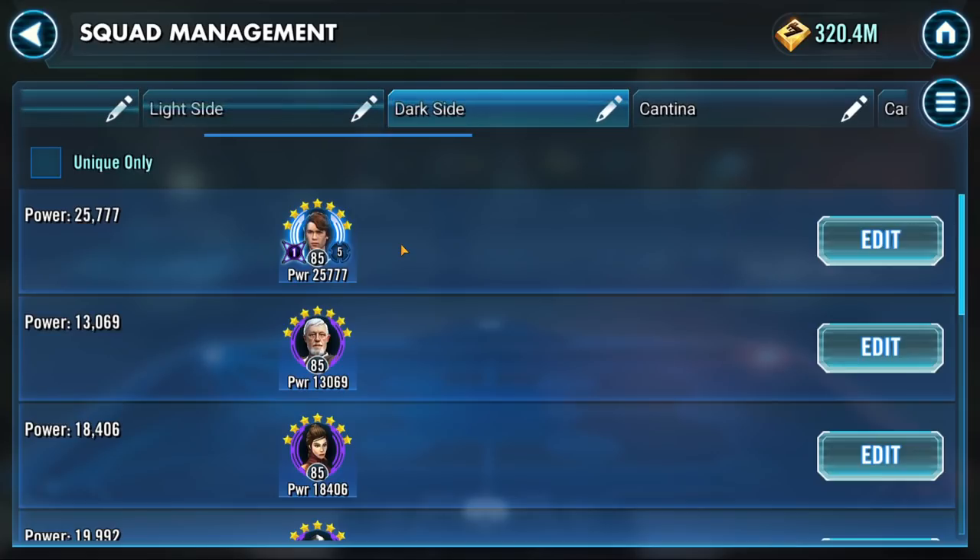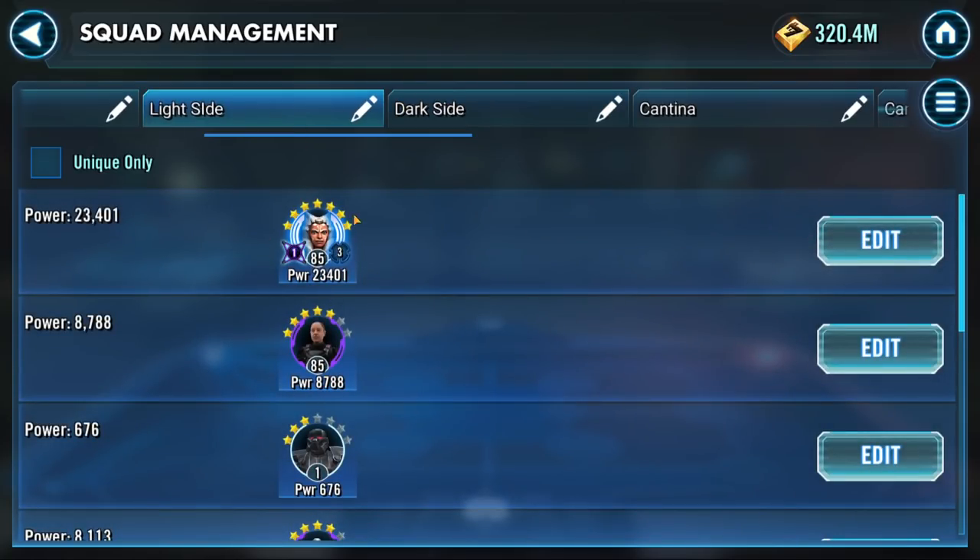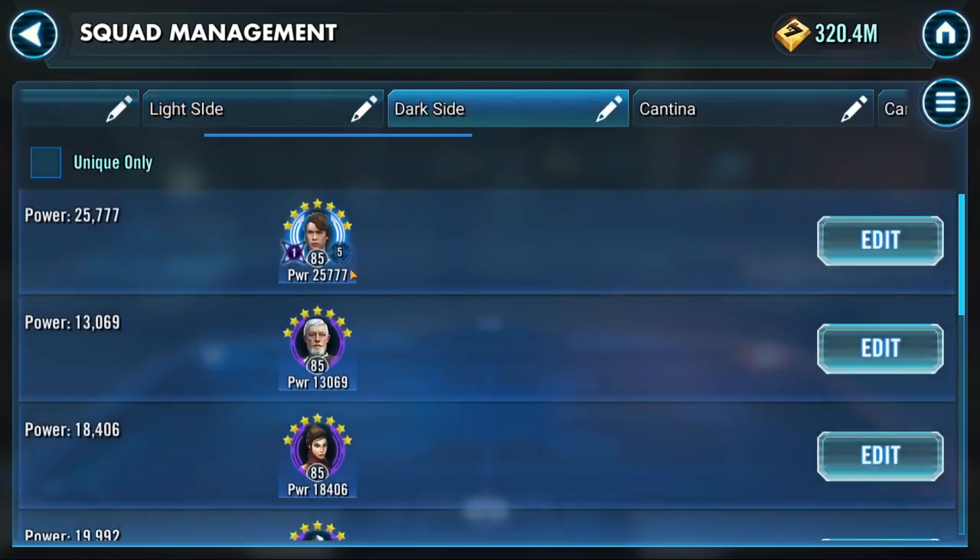Dark side — we can grab Anakin super early, so we're going to grab Anakin and get him to 7 stars as soon as humanly possible. You're going to grab these characters to 7 stars before you move on to the next one — 7 stars, work your way down. Anakin is a cornerstone of our Jedi team as well as our Padme team, a very crucial character in the overall strength of this farming guide, so you want to get him to 7 stars.